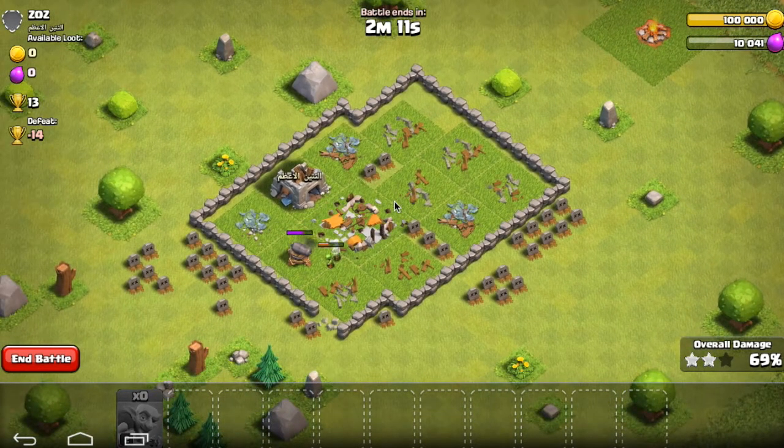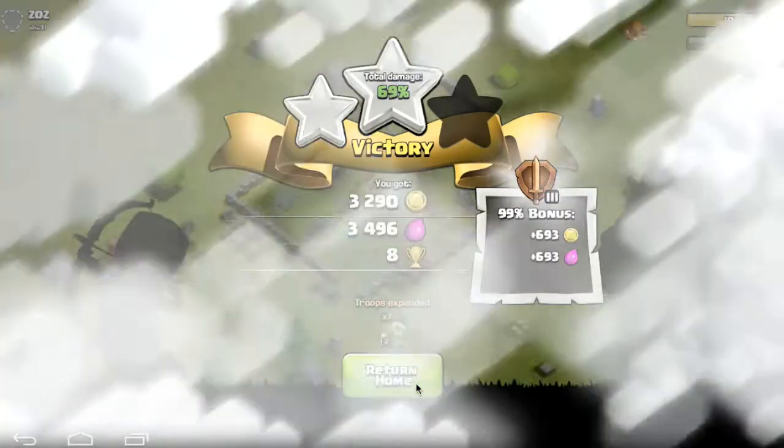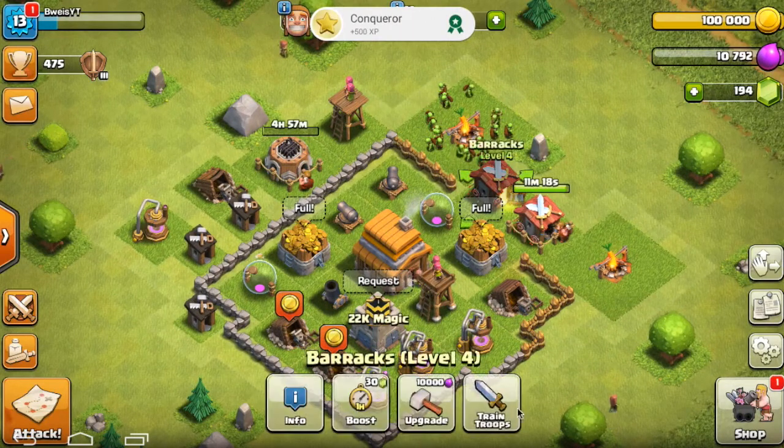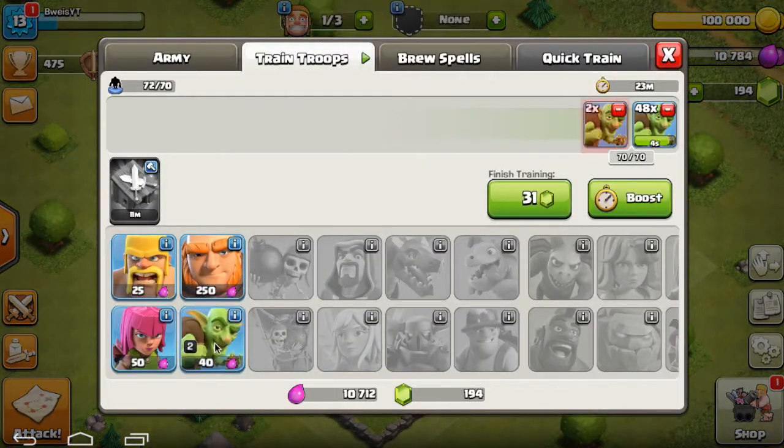It was a good try though. We got 69%, 2 stars — so that's all that matters. We got decent loot I guess, that covers the goblin cost. Now we have max gold and we'll just start upgrading this again.